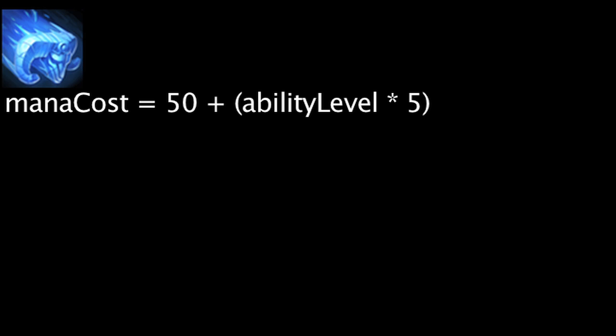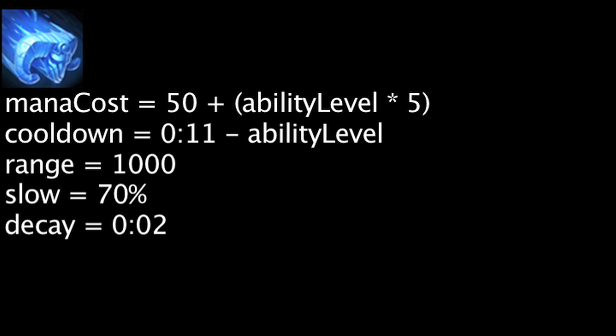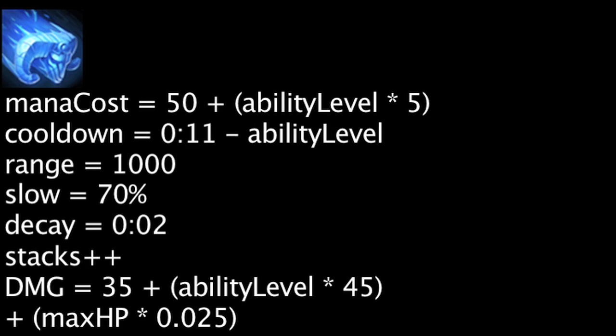Winter's Bite costs mana equal to 50 plus Braum's current level times 5. It has a cooldown equal to 11 seconds minus the ability's current level. When cast, Braum will fire ice in a 1000 unit line which will apply a 70% decaying slow on the first enemy hit for 2 seconds. A stack of Concussive Blows will also be applied. The target will also be dealt magic damage equal to 35 plus the ability's current level times 45 plus Braum's maximum health times 0.025.